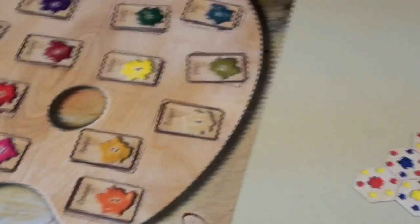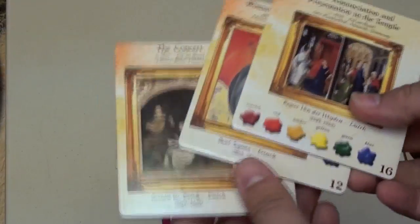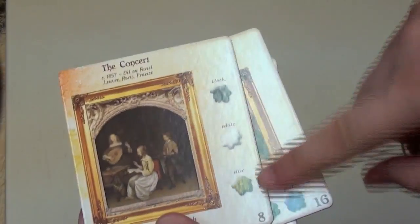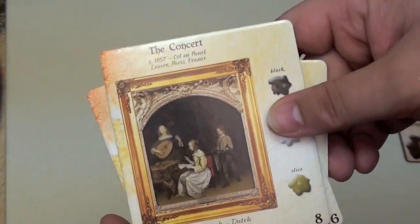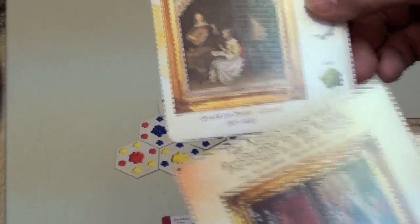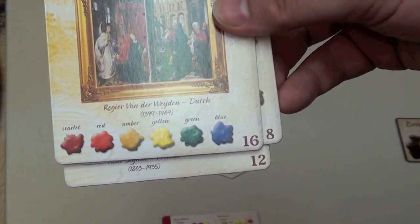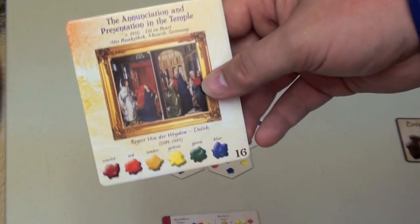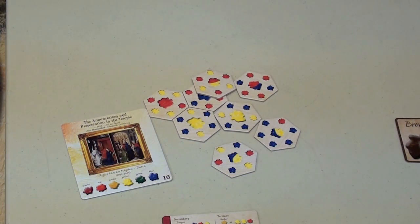Why are you getting all these colors? Because you have a hand of paintings. In your hand you'll have painting cards, and each painting requires a certain number of paints. This one needs a black, a white, and an olive, and then you can paint the concert. If you do so, you get eight points, which is the total value. Some paintings are worth more — look at this one, worth 16, because it needs scarlet, red, amber, yellow, green, and blue. Once you have enough paint to complete a painting, you play the card, discard the paint cards needed, and get that many points.